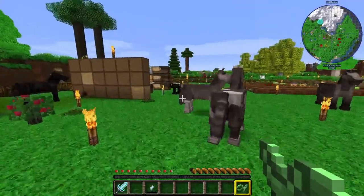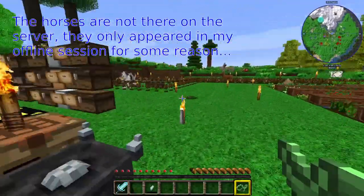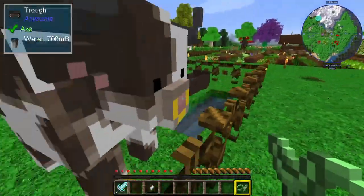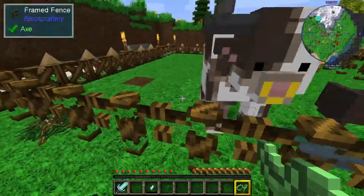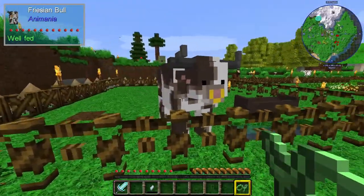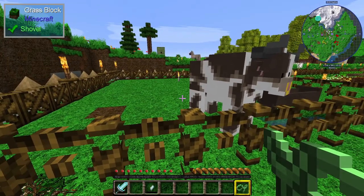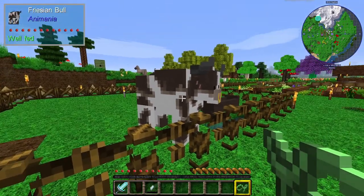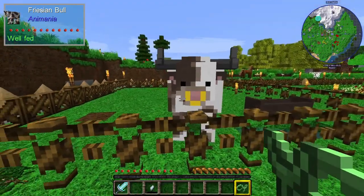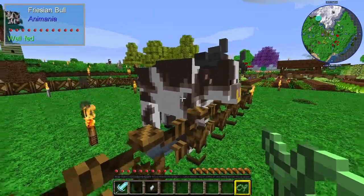We also seem to have gained some horses. These are apparently not supposed to be here, and Pete is rather confused about where they came from, but we'll worry about that later. More deliberate is that we now have a cow in a little cow pen area. Pete managed to convince the cow to come over and sit inside our base. Since it says bull up there in the top corner, we're obviously not going to be getting any milk from it, but maybe we'll turn it into steaks later, or maybe we'll find it some lady cows to be friendly with.